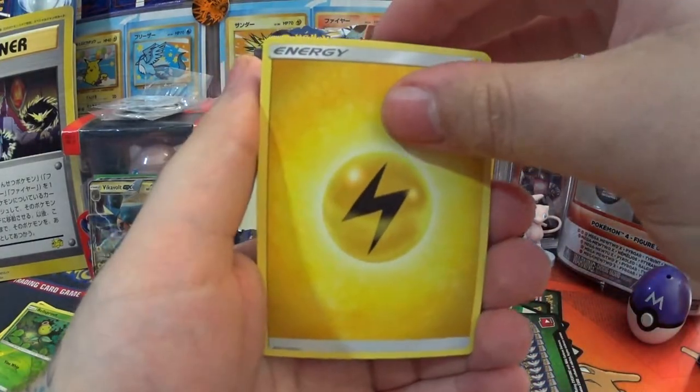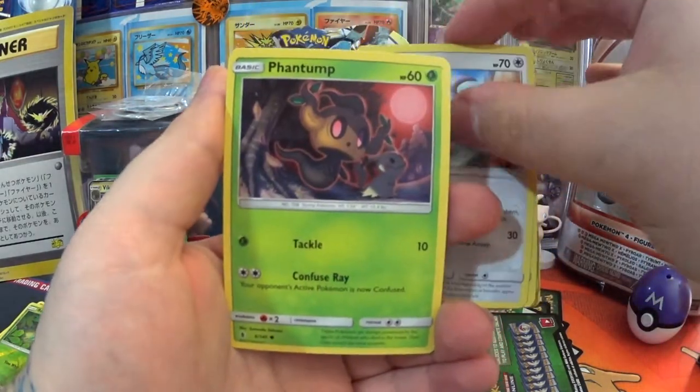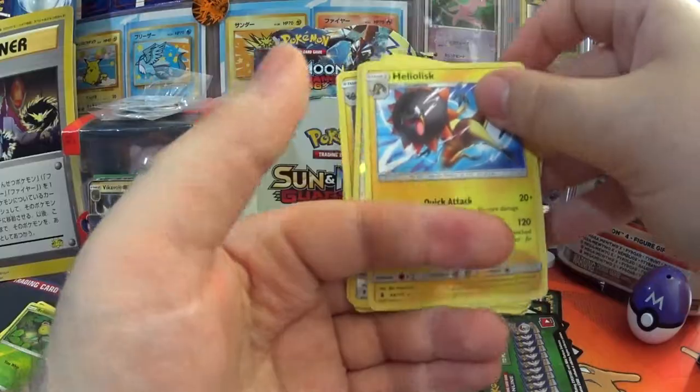Anyway — Thunder Energy, Mallow, Alolan Golem, Altar of the Moone, Nosepass, Castform, Phantump, Wailmer, Reverse Castform, and a Heliolisk.